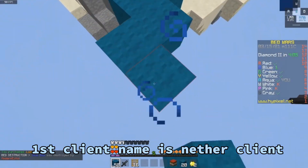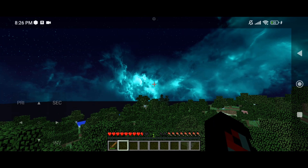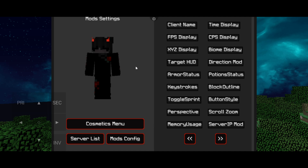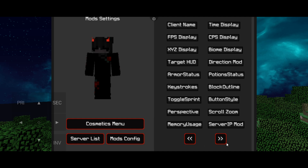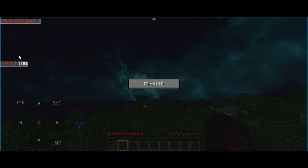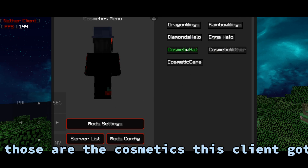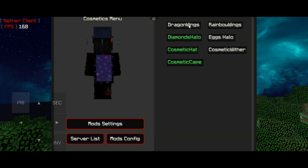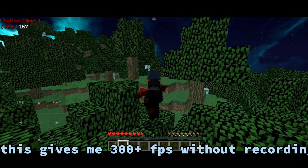The 1st client name is Nether Client. Those are the features and you can get cosmetics too. You can also change position. Those are the cosmetics this client has. This gives me 300 plus FPS without recording.